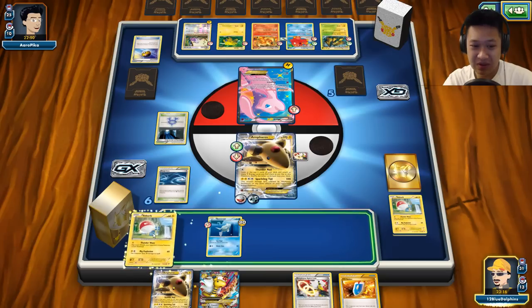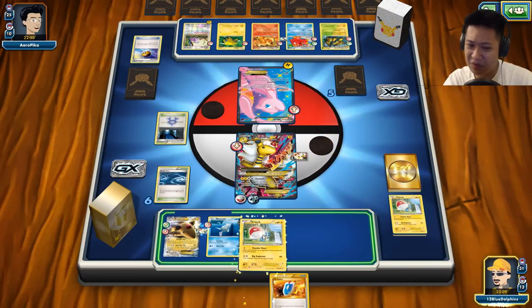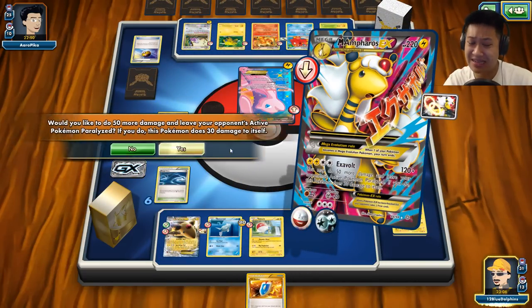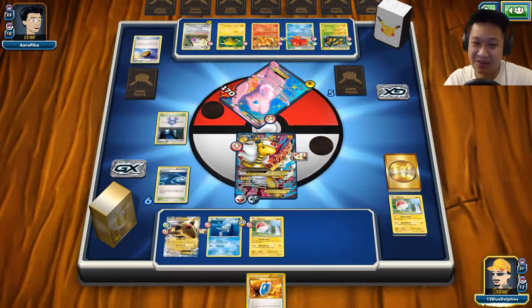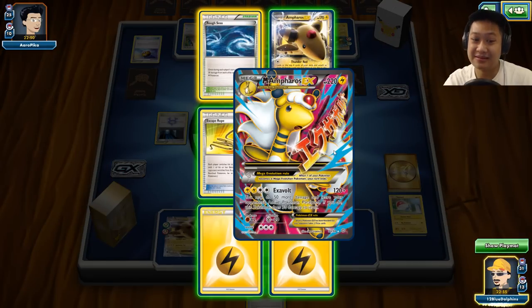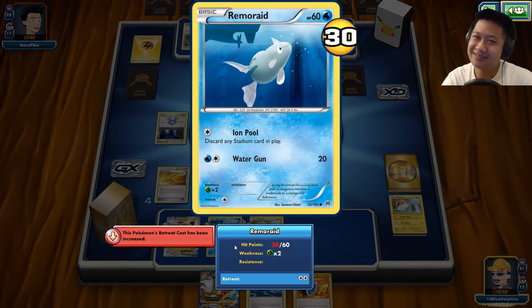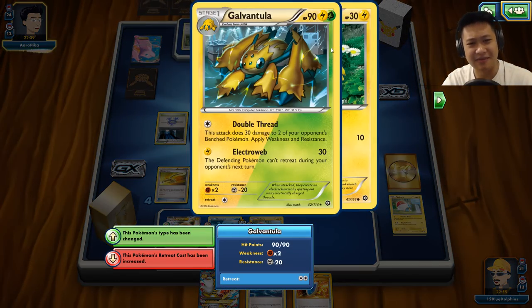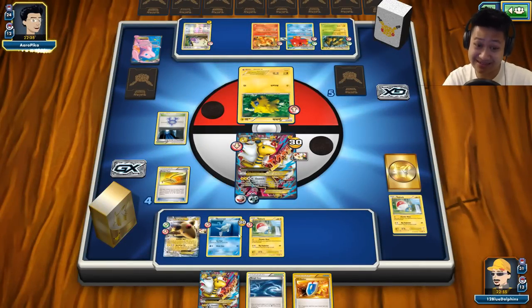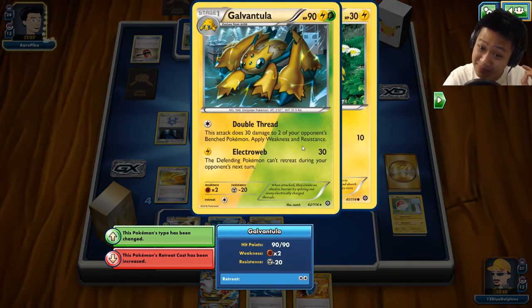I could've pulled the Rough Seas too. Let's go ahead and toss this down. I'll go ahead and Mega Evolve you so you can get the free KO. Go ahead and grab the Spirit Link. Exavolt - yes, we have to do the bonus damage. I do not have my Stadium, otherwise Sushi Master could survive. We take two prize cards. Definitely the Stadium, definitely Mega Ampharos - I'll just play him right there. Town Map is awesome. He's not gonna send the Arcanine out? Tails - oh man, this card is painful. Double Thread - it attacks two of them, it applies weakness resistance. I'm not using a Shaman. This was a very Shaman-heavy deck - it would get me.